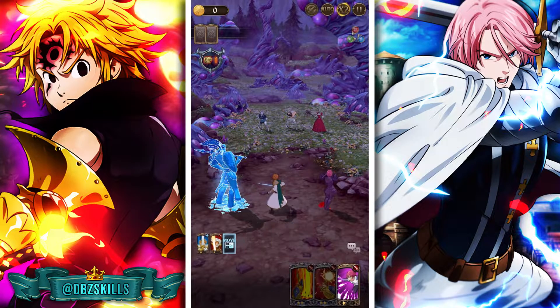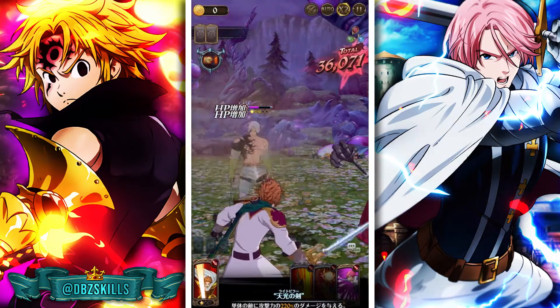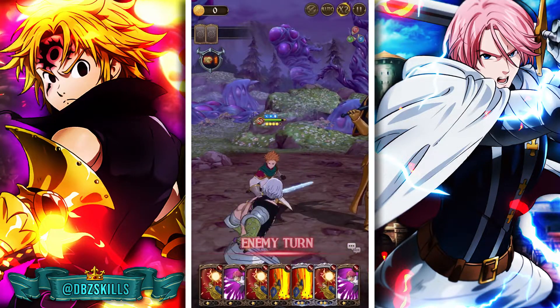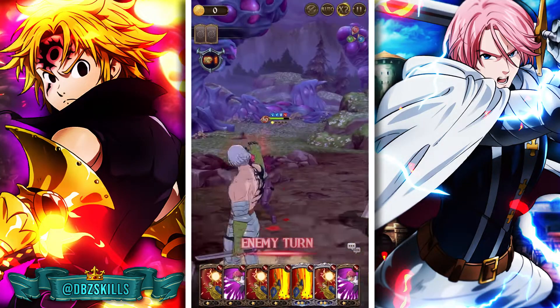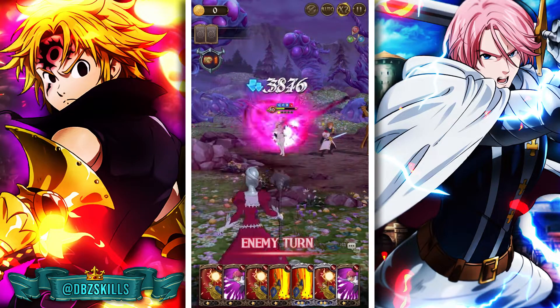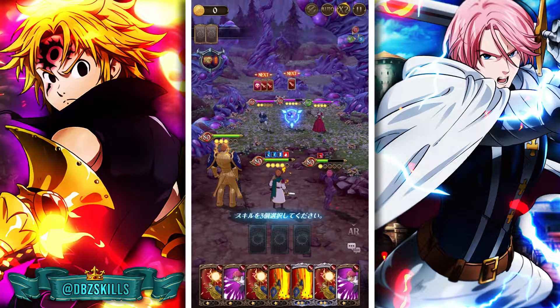We'll boost Arthur and mix these two together so we can get two-star attacks from Escanor. As you can see, 36,000 — not bad. He's doing a good amount of damage and already has his own buffs. The one-star buff increases base stats for a single ally by 20% for two turns. The two-star increased the base stats of all allies by 20% for two turns.